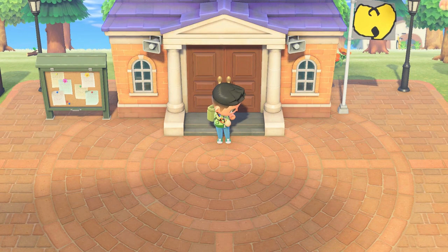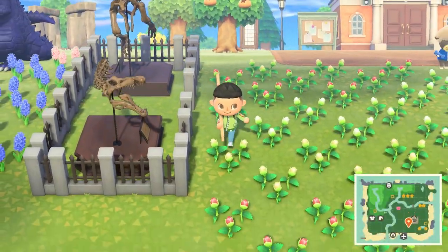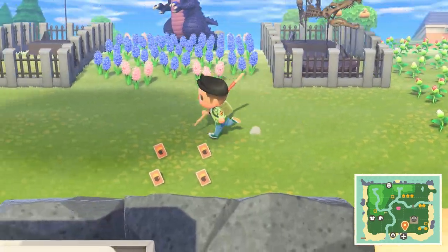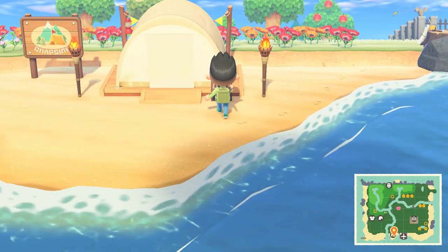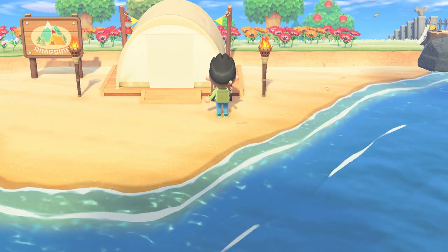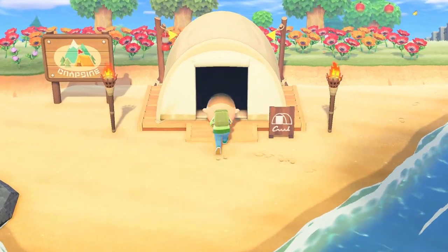I'm going to walk down to my campsite right now. It's kind of a mess right now, I'm just trying to unlock the terraforming stuff. But go down to your campsite and you'll see there's someone there. Go outside and Rolf should be in there.